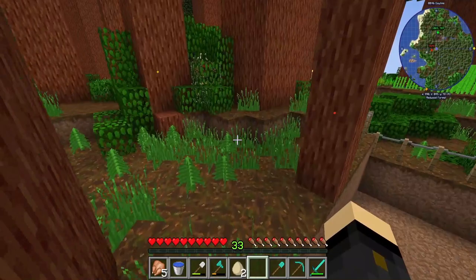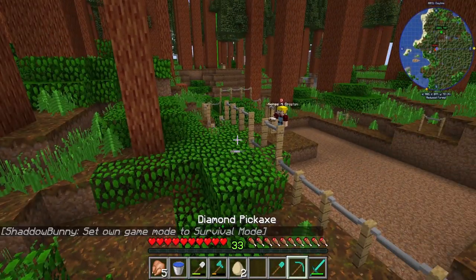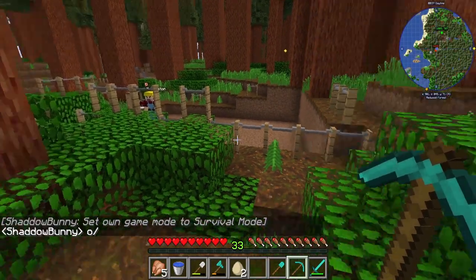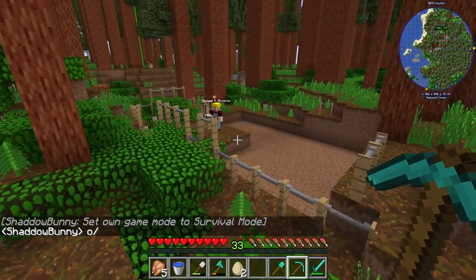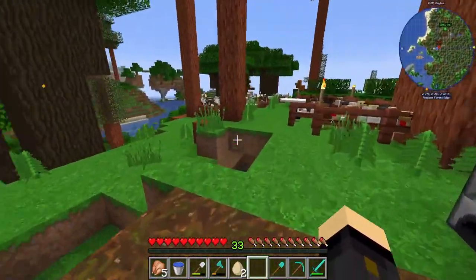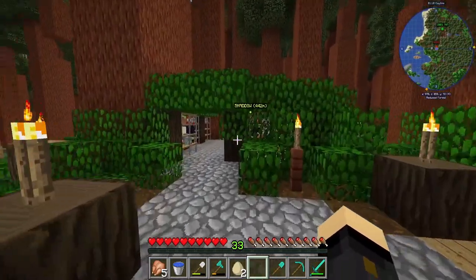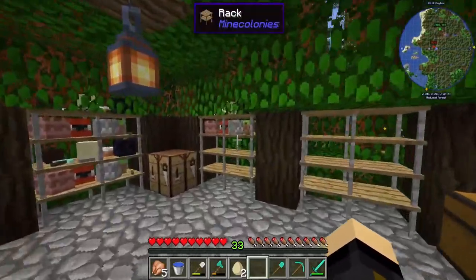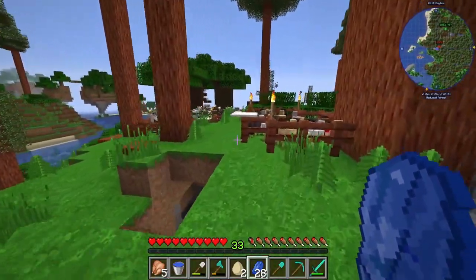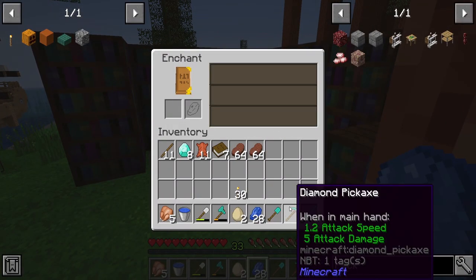What we're going to do is work on getting ourselves a silk touch — a shovel would be good for getting podzol, but a silk touch pickaxe is generally a good thing. So let's do some enchanting. I've got some things here to test, and I just need a little bit of lapis. We're level 33 so that's not too bad. Let's start with tools.